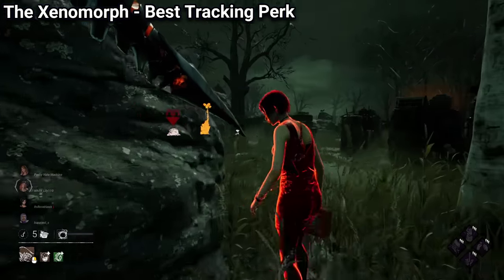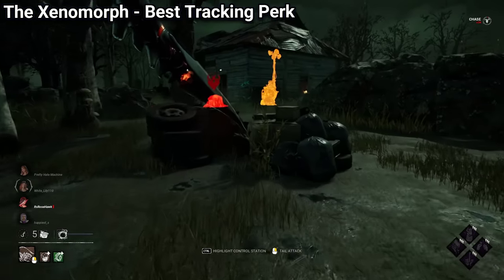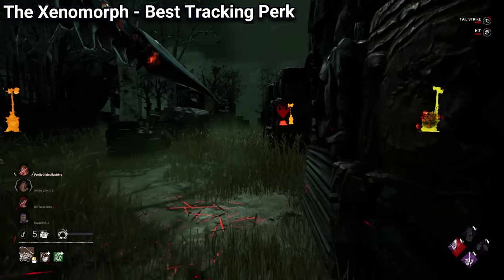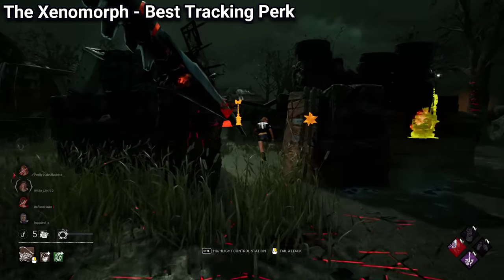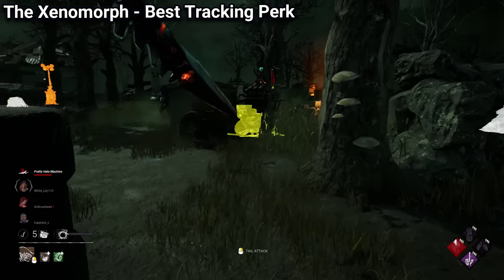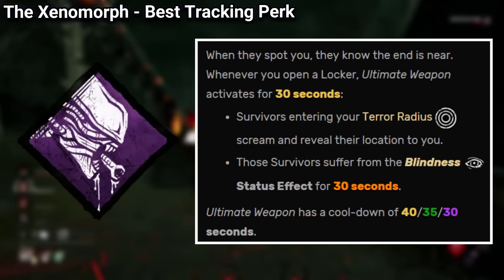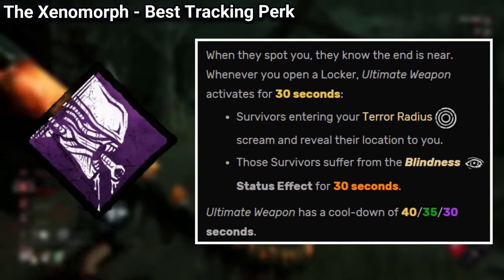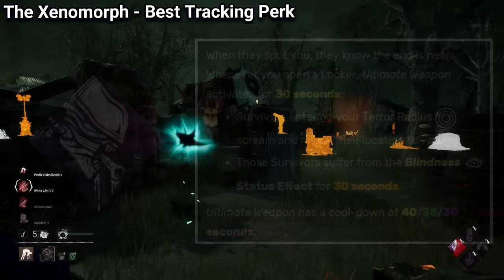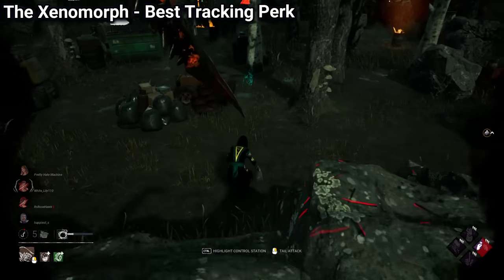A lot of survivors nowadays run Distortion, which is a perk that will hide their aura every time you see them with a perk, which is a very big counter to Lethal Pursuer, Nowhere to Hide, and any other aura reading perk. Survivors also use Windows of Opportunity a lot, which is a perk that will reveal pallets and vault locations to survivors at all times. Well, Ultimate Weapon, a perk from the Xenomorph, kills 2 birds with 1 stone, as it's the best tracking perk behavior has ever made.